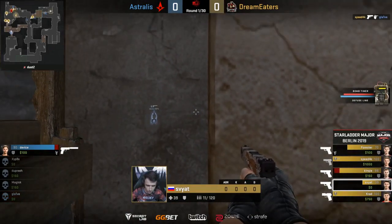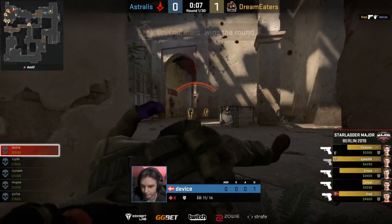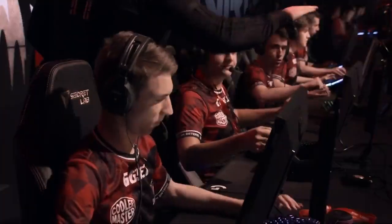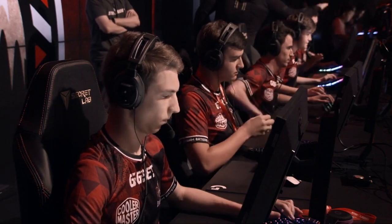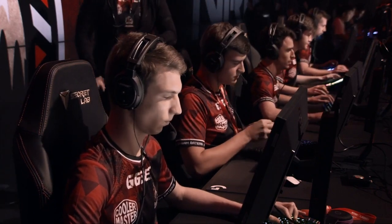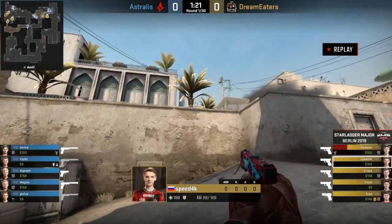Devise in a one versus five. They know exactly where he is. Probably wants to save his Kevlar, let me get a cheeky kill, but getting through that tunnel is absolutely impossible. Dream Eaters absolutely crush it. Dash B is going to be successful there for them, and Astralis will be going for the Force Buy.